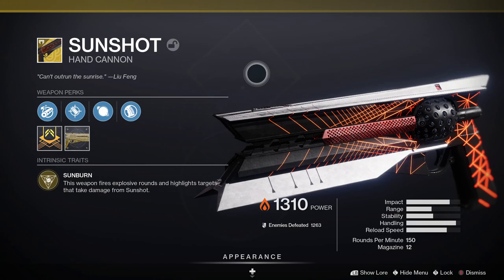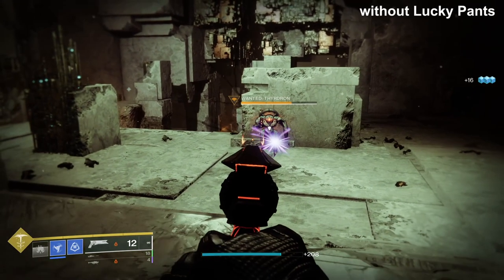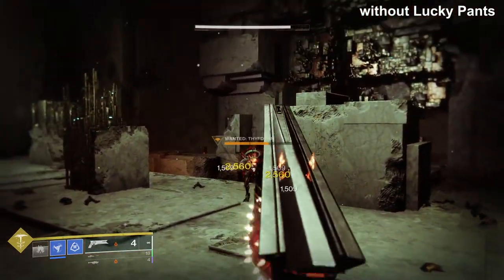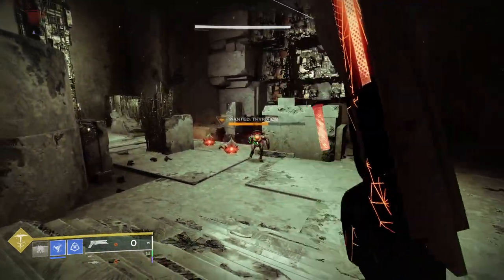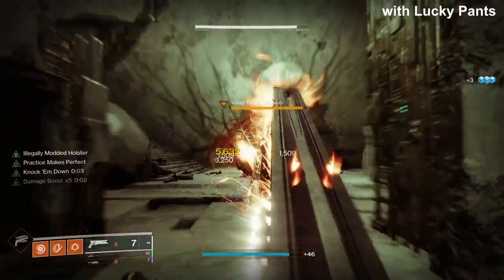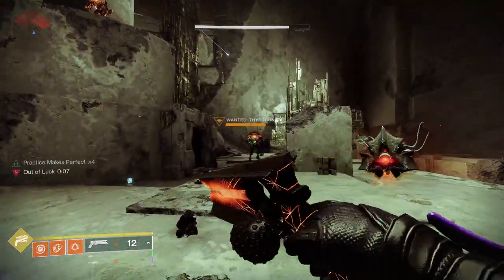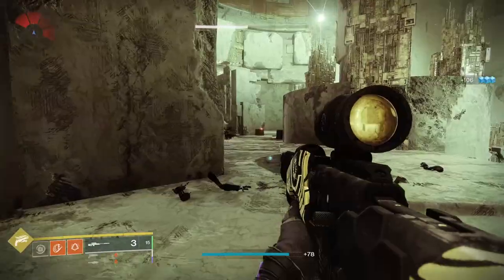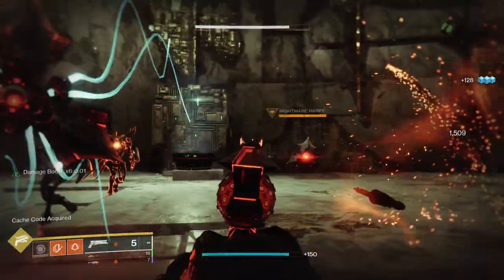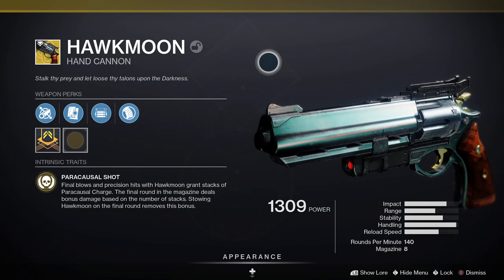First up is Sunshot — the only 150 RPM hand cannon left in the game, plus it's an exotic energy hand cannon. It comes with Sunburn, where the weapon fires explosive rounds and highlights targets that take damage. In terms of the Lucky Pants effect, the explosive damage is not affected, but Sunshot's impact damage is affected — just not the explosive component. At 150 RPM it's really fun and makes things explode.